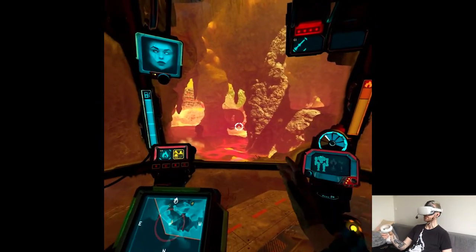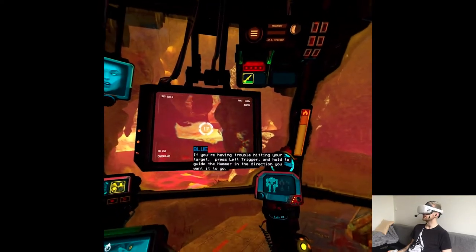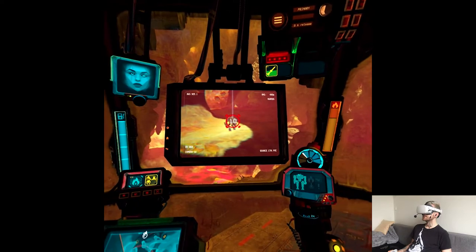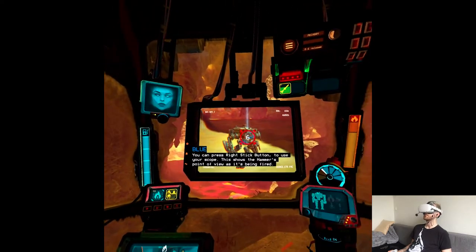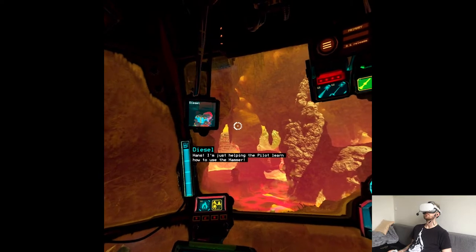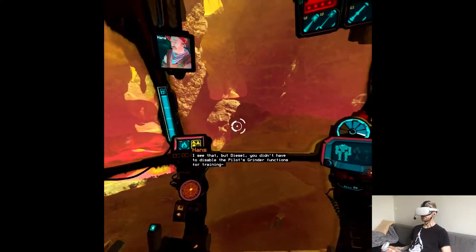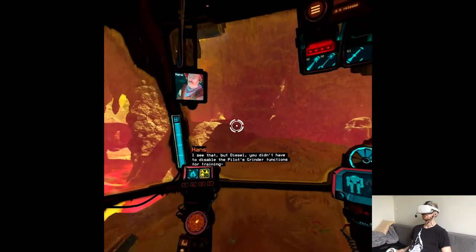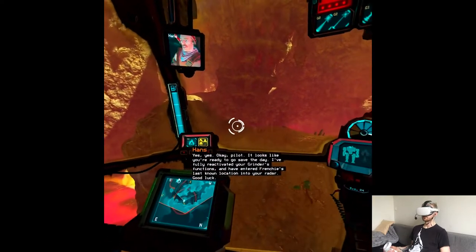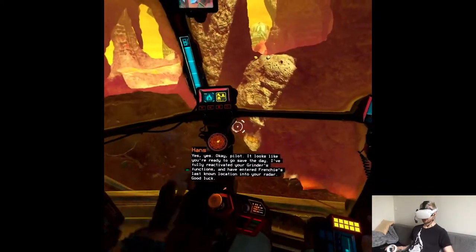It's like behind this stone here. Press left trigger and hold to guide the hammer in the direction you want it to go. You can press right stick button to use your scope — this shows the hammer's point of view. Diesel, what are you up to? Ponce, I'm just helping the pilot learn how to use the hammer. I see that, but Diesel — you didn't have to disable the pilot's grinder functions for training. It's protocol. Okay, pilot, looks like you're ready to go save the day. I've fully reactivated your grinder's functions and pinned Frenchy's last known location on your radar. Good luck.